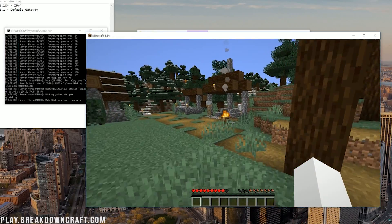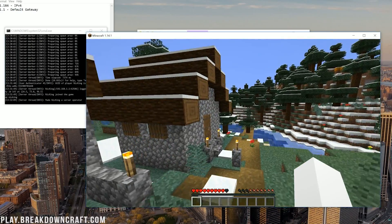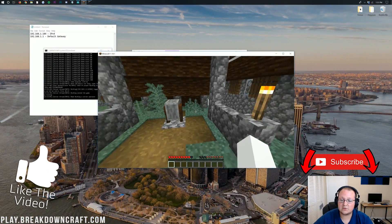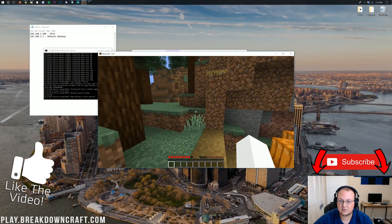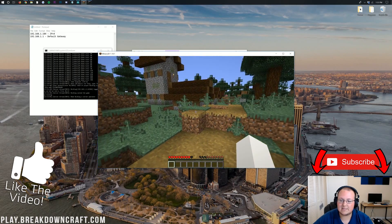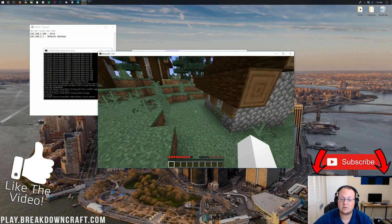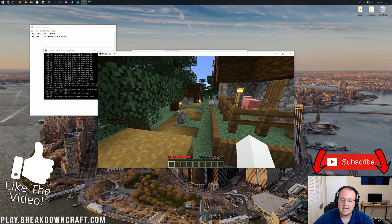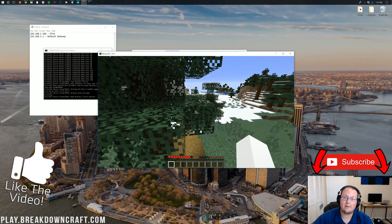Your friends are going to join off of your public IP address, so make sure you give that to them. Overall, that is how you set up a server in Minecraft 1.14.1. If you have any questions or issues, let me know in the comments below. Come play with us on our native Minecraft 1.14 grief-protected survival server at play.breakdowncraft.com. If you want to set up your own server in just a few clicks, Apex Minecraft Hosting is the way to go at thebreakdown.xyz/apex. My name is Nick — this has been The Breakdown. Thank you so much for watching. Peace.